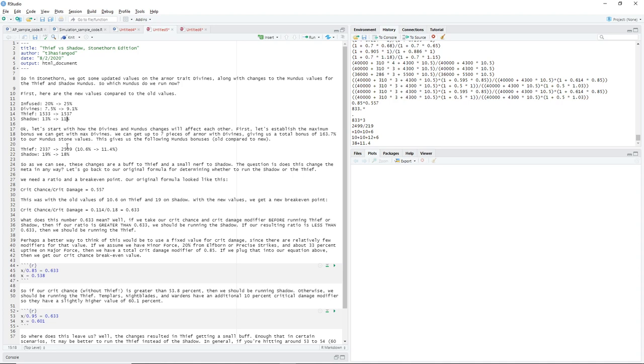Now we've got to figure out, given that we know our new values, which one do we actually use — when do we use the Thief and when do we use the Shadow? In order to figure this out, we need to go back to our original ratio that we figured out back when the Mundus Stones were originally updated, I believe back in Horns of the Reach. We have our basic ratio: crit chance divided by crit damage. With the old values — 10.6% crit chance from Thief and 90% additional crit damage from Shadow — we got a break-even point of 0.557. Now with the new values we get a new break-even point: instead of 0.106 we get 0.114, and instead of 0.19 we get 0.18. This bumps our break-even point up to 0.633.